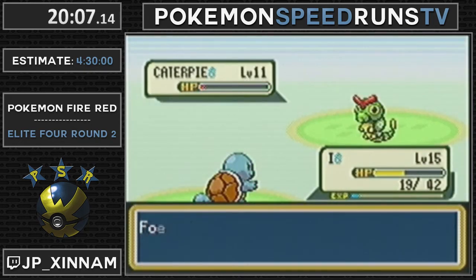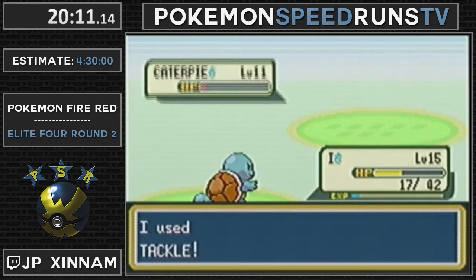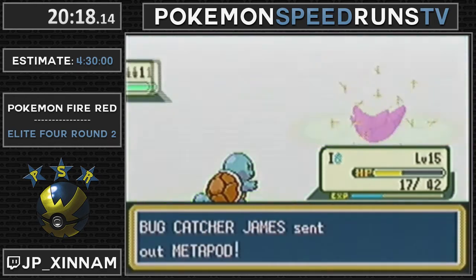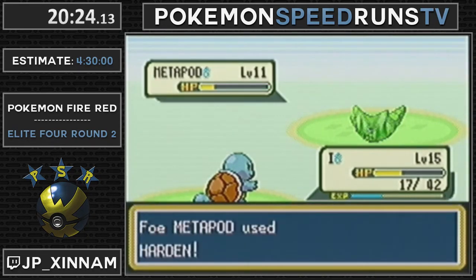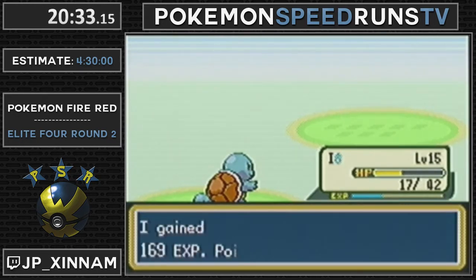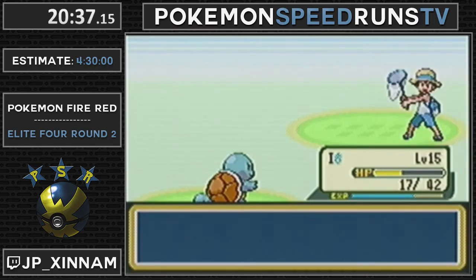Honestly, as long as the Special Attack stat is top tier, it's fine. That's a really unfortunate range to miss. Speed doesn't really come into play too much throughout this run. We started with 10 speed this run, so we'd generally be pretty good. We might have to buy an extra X Speed than we would if we had a better speed IV - I'm still buying the marathon-safe seven.